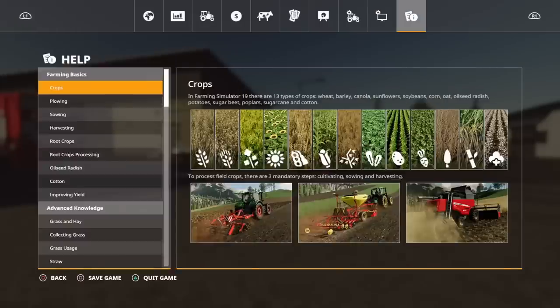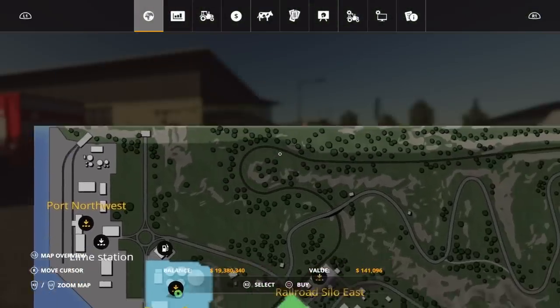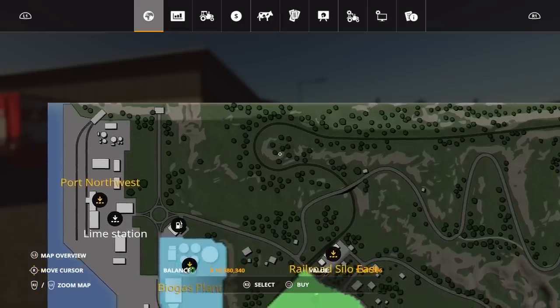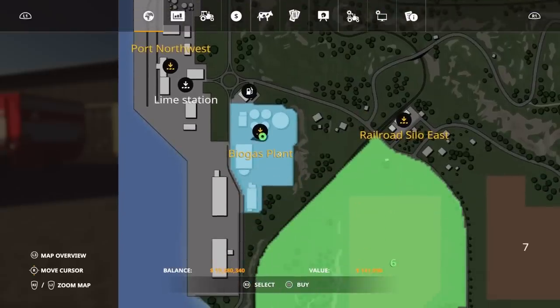So back into the menu - click on the biogas plant, our option to buy. What's it going to cost me? 141,096. That's expensive to buy if you're going to sell silage. But if you fill up both those bunker silos and sell it, you're going to sell millions of litres and you're going to make that 141,000 back in no time at all. So if you're looking at selling silage at the biogas plant, it's an investment. 141,000 seems like a lot of money, but for the potential return it's actually pretty good.